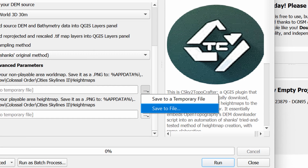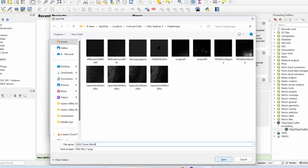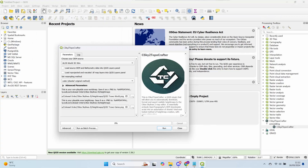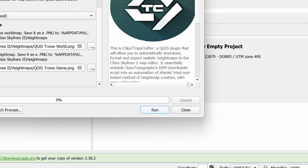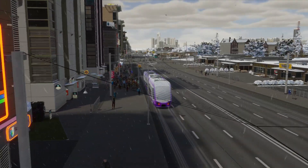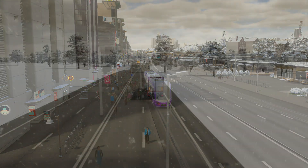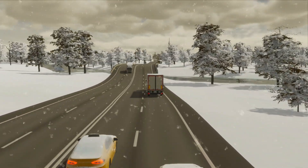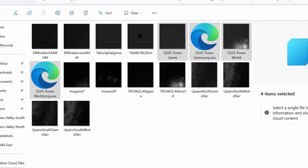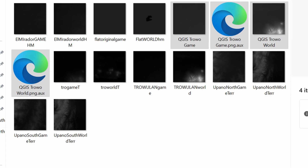Now the final bit: file name and location. Click the three dots and save to file. I'm going to name mine a unique name so I can recognize it in game — QGIS Troa World — and click save. Finally the game map: same again but change the name to QGIS Troa Game, and click save. Now click Run. There will likely be a pause around 18%, but don't worry, it'll be fine. There is a chance it won't work now and again — it'll just refuse to recognize those coordinates — and I don't know how to fix that when it happens. Sometimes life do just be like that. If everything has worked, this app has just put those height maps into the height maps folder. You'll also see some .aux.xml files in there — you can delete these.